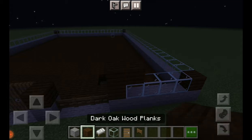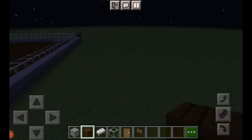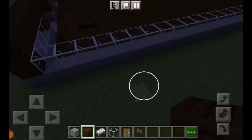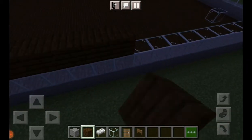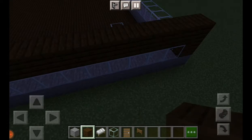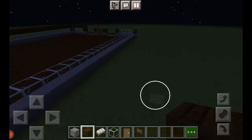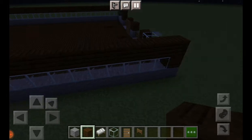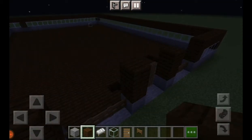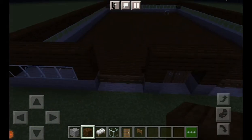Now we are going to start on the upper layer of the main building. If you guys have any ideas of what I should be adding on the outside of the stables, like paddocks and arenas and stuff, please feel free to comment below and I will use some of your ideas. Here I'm just going to make the arches for the doors and gates.